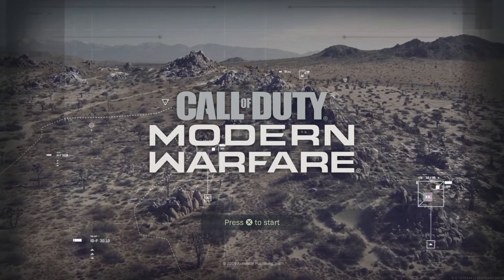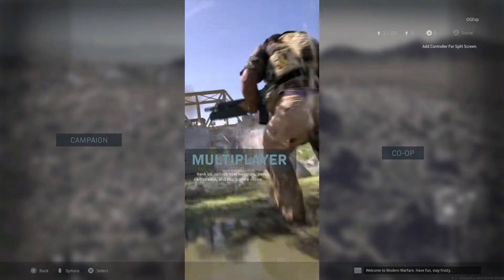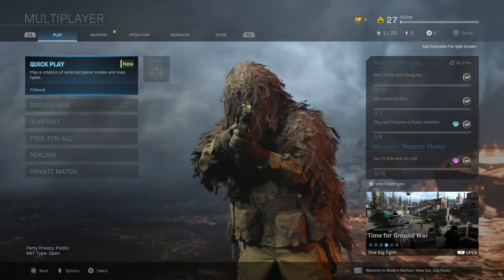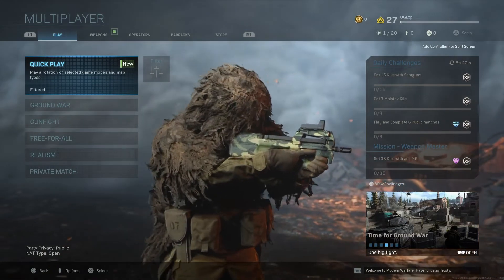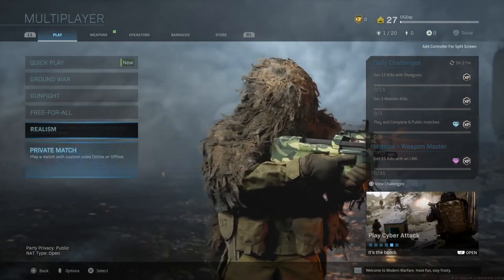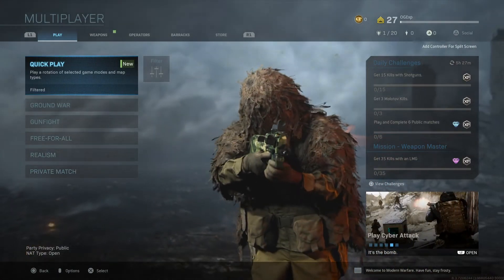Hey, what's going on guys, it's Gaz here and welcome back to a brand new video. In this video I'm going to be showing you something that you might have missed: how to play the hardcore game modes inside Call of Duty Modern Warfare. They are hidden, and when I say hidden, it means you have to go into two different options to select the hardcore game modes.